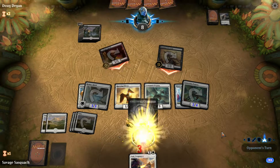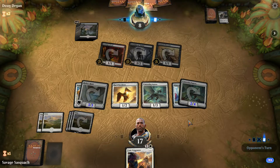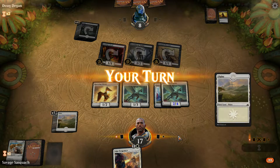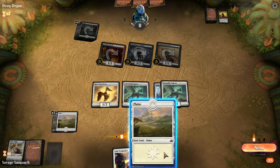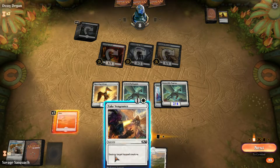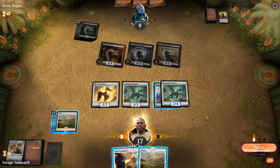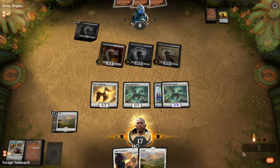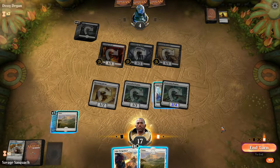No blocks — do your worst, buddy. We can find a card. There it goes. Now it makes more sense to swing in for 4 right now. No reason to play the extra land yet.